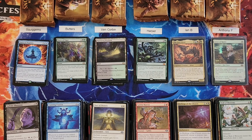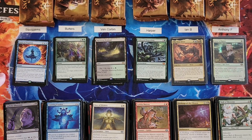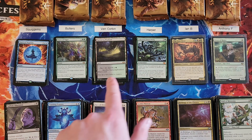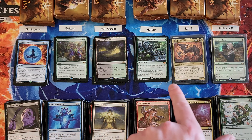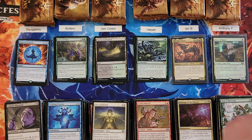All right, going into the last round: Squigs you're at an 11, kind of in no man's land. Butters is at a 14, clearly playing for the high. Ven's at an 8, currently in the low. Harper's at a 9, currently playing for the low. Ian's at a 17, currently in the high. And Anthony's at a 14, also currently battling for the high.